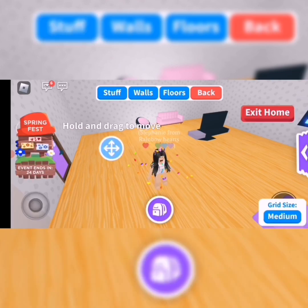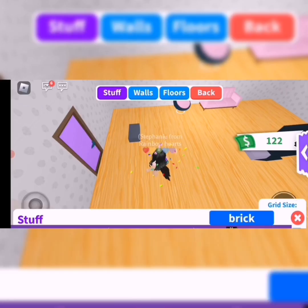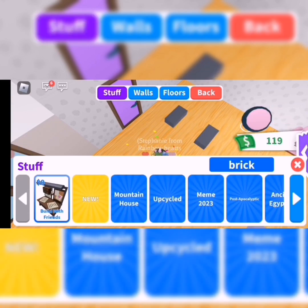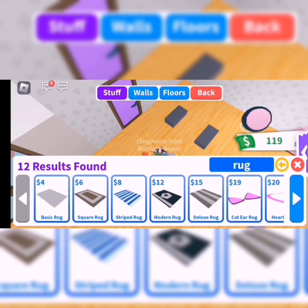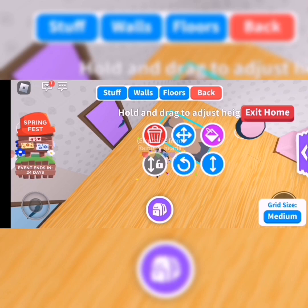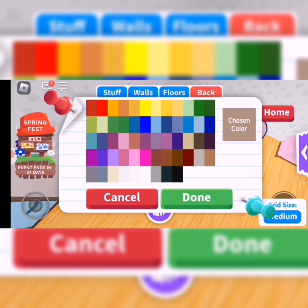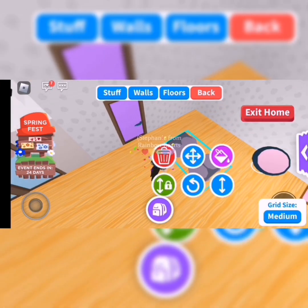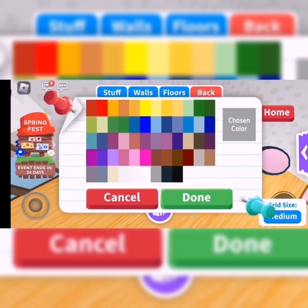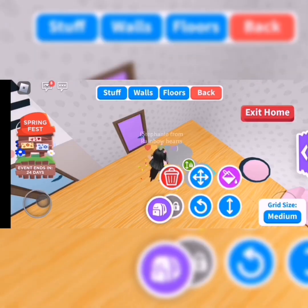Actually there's one more hack after this, I forgot. So get bricks out — another brick — and then get the dog bone rug and put it on top of those. Lift it up on top, turn it the same color as your floor, and that's it.